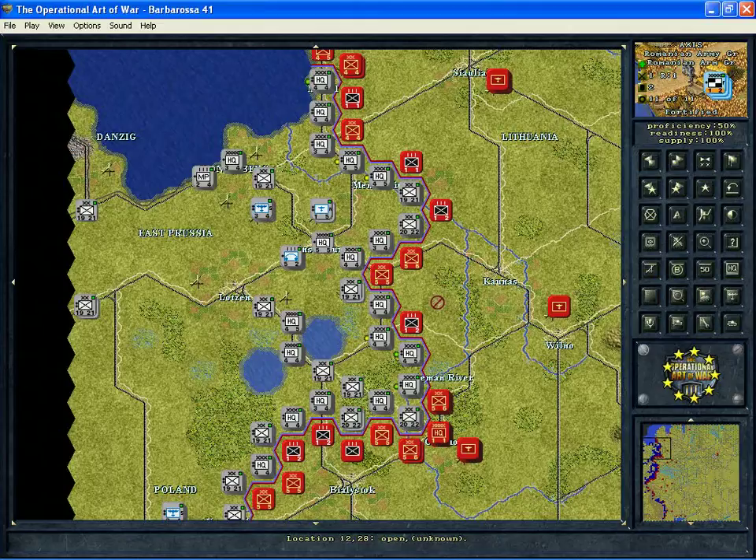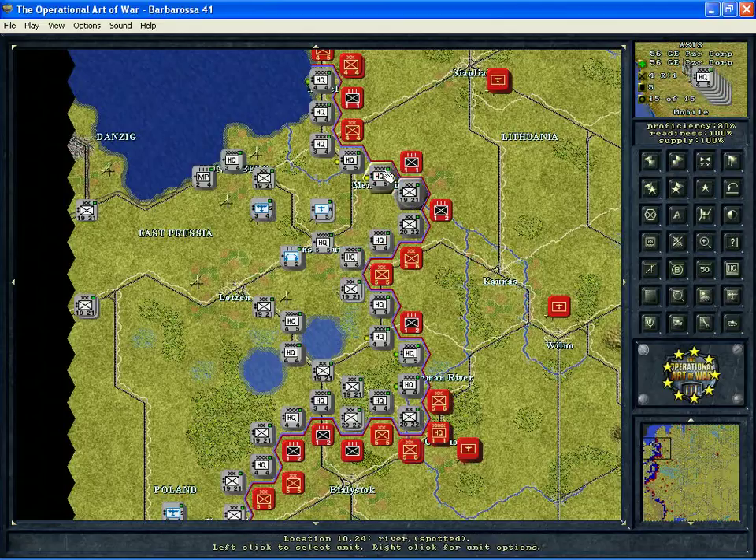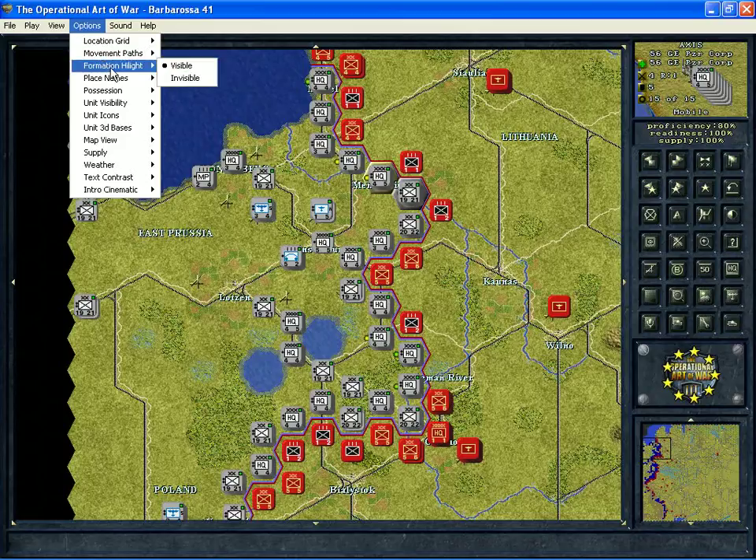What we have here are formations and we're looking at the Barbarossa 41 scenario in the classic folder. When you click on a unit, it will highlight the other units that are in that same formation. If this isn't happening, you can get that up here in the options drop-down under formation highlight. You have the ability to toggle between that being on or off.